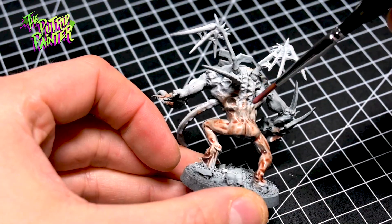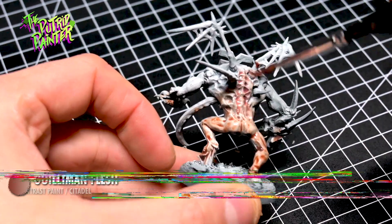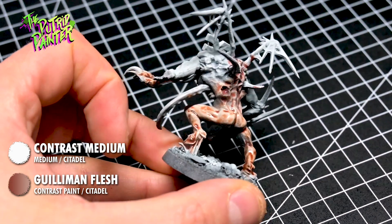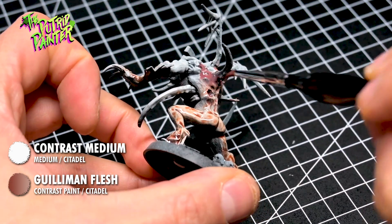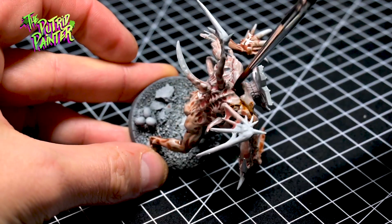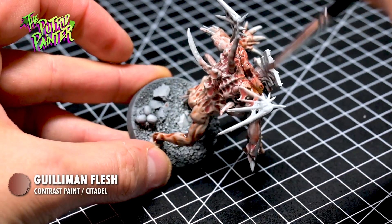I repeat this process with a thinned down Gulliman Flesh on the upper part of the body. I also do this while the first part of the model is still wet so it blends well. I apply Gulliman Flesh straight out of the pot on the model as well.